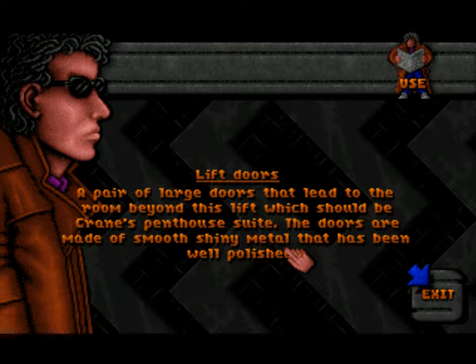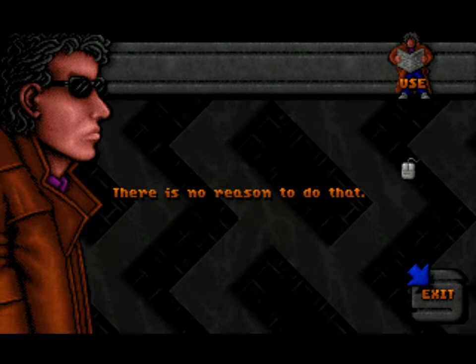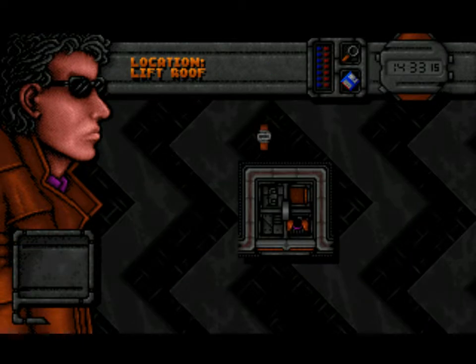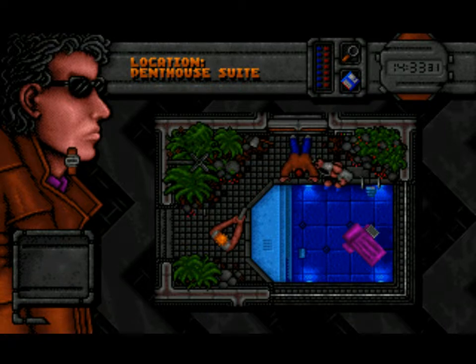A pair of large doors leads to the room beyond the lift, which should be Crane's penthouse suite. The doors are made of smooth shiny metal that has been well polished. I try the screwdriver — no reason to do that. Then the axe: place the tip of the axe between the two doors... oh boy. Well, I just messed that all up.